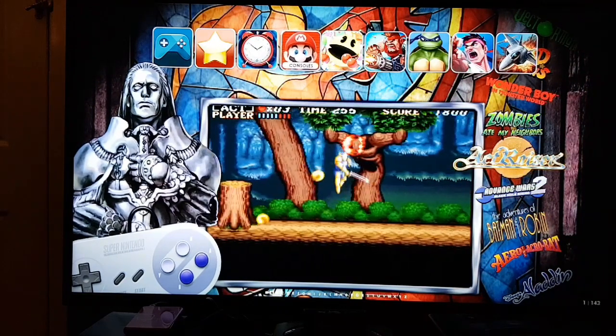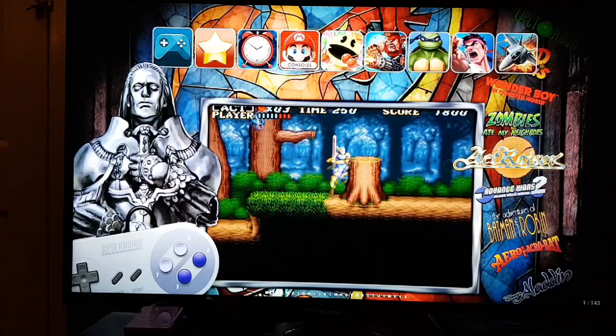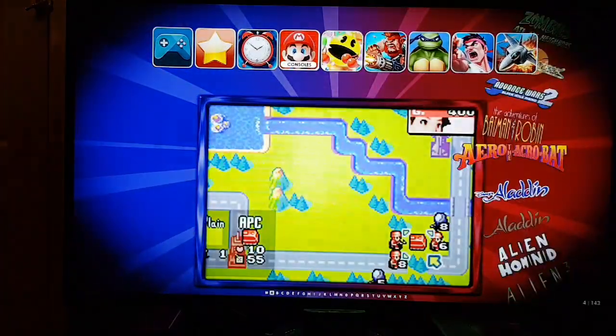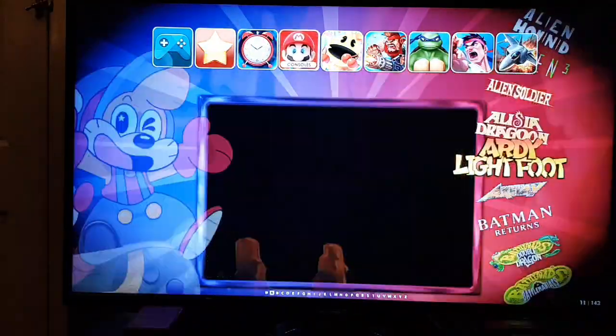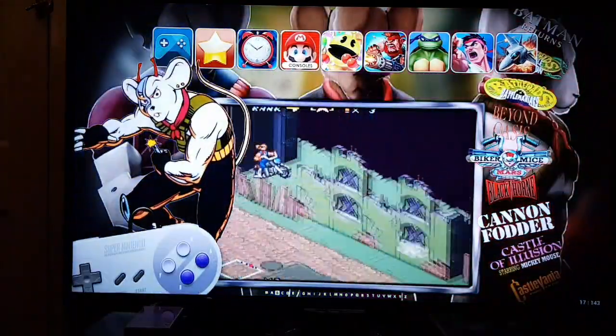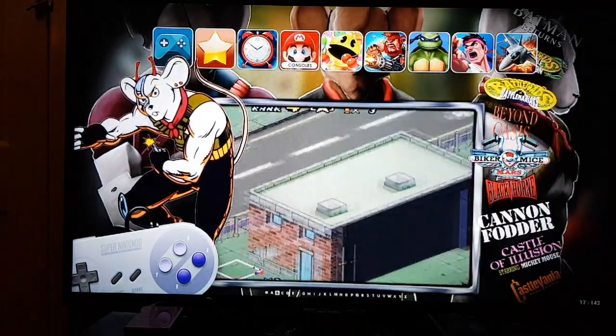There's a console game section — a smattering of console games. If you see in the corner, it shows you how many are in this folder — this one is 143. That's basically bits of everything, all in alphabetical order. Alien 3, Dragoon, all sorts of things. It's a smattering of console games anyway. There's not a full gamut, but there's plenty to get you going.